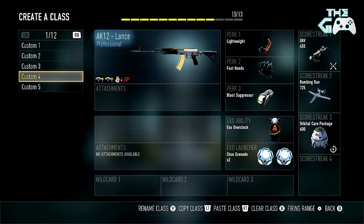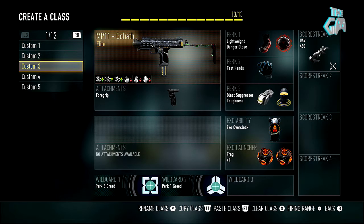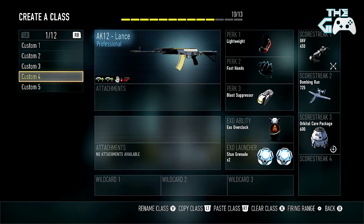Speaking of scorestreaks, there's actually pick 10 now confirmed in Black Ops 3, rather than pick 13, because you're going to have to include scorestreaks so you can't absolutely overload on perks and become like some massive, undefeatable juggernaut. If you want some Black Ops 3 information, links in the description, guys.